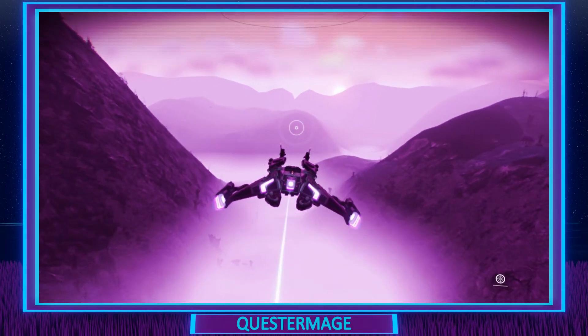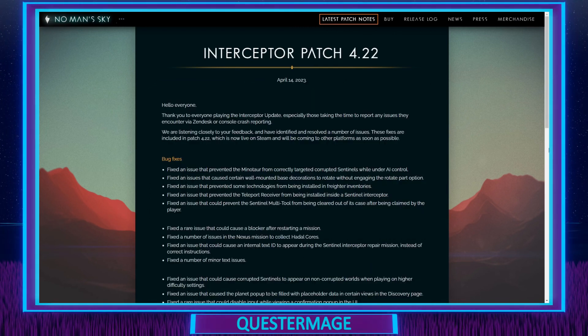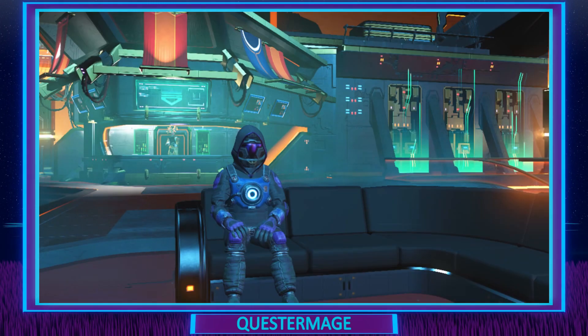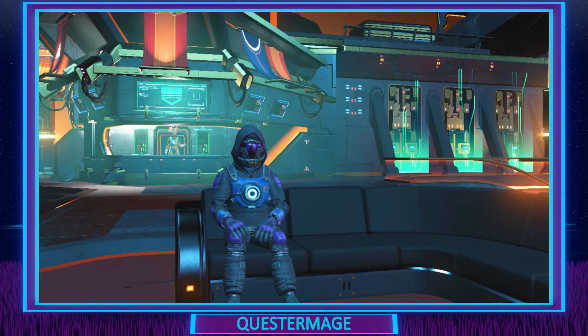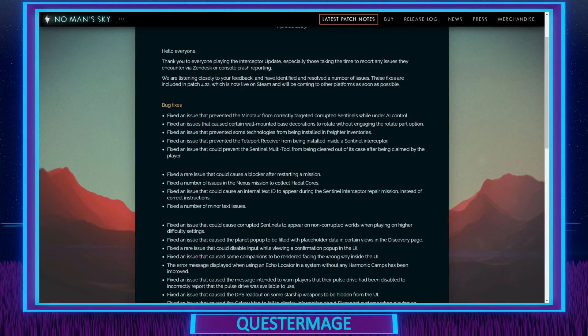After not seeing anywhere on the Switch to check what has been patched, I checked the No Man's Sky website. There is a release log on the site, which is good. When checking the 4.2.2 update there is quite a long list of things that have been fixed, but unfortunately nothing specifically mentioning the Nintendo Switch itself. So I am assuming that the non-system-related items are what have been updated for the Switch. Hopefully they are.